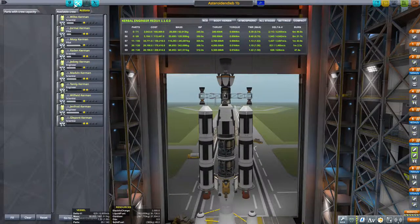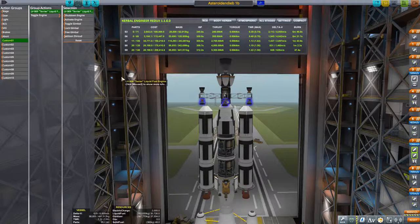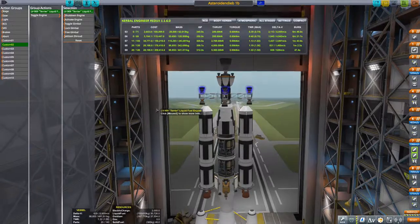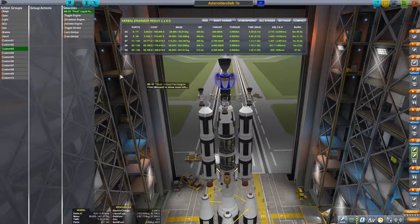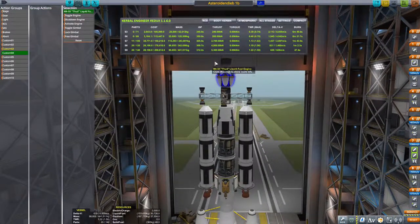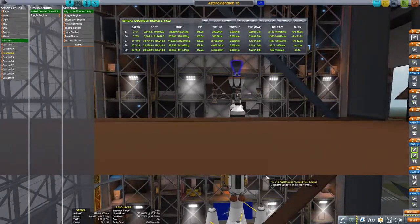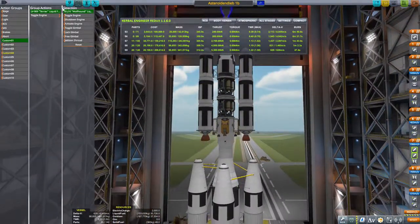Du hast natürlich keine Besatzung. Und die Customs hier: Toggle-Engine. Custom 2 ist der hier – Toggle-Engine. Und mit Custom 3 toggeln wir die. Custom 4 können wir den hier noch toggeln. Das hatte nämlich den Vorteil, dass wir mit den Tasten 1 und 2 jeweils zwischen Vorwärts- und Rückwärtsschub umschalten können. Das werden wir brauchen, wenn wir die Asteroiden abbremsen müssen. Das wird ein Spaß. Ich bin absolut misstrauisch.